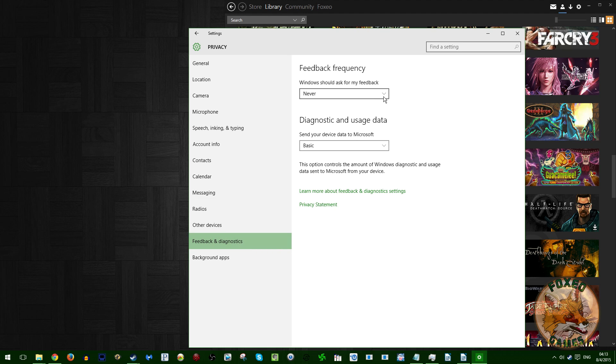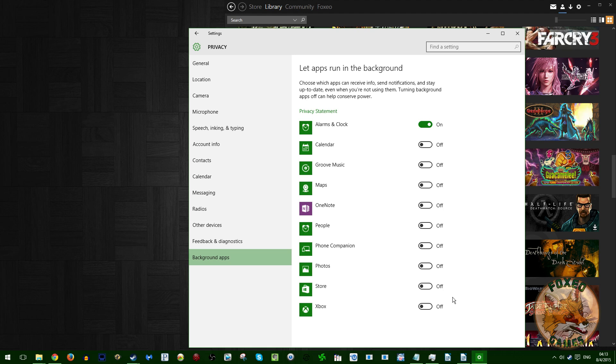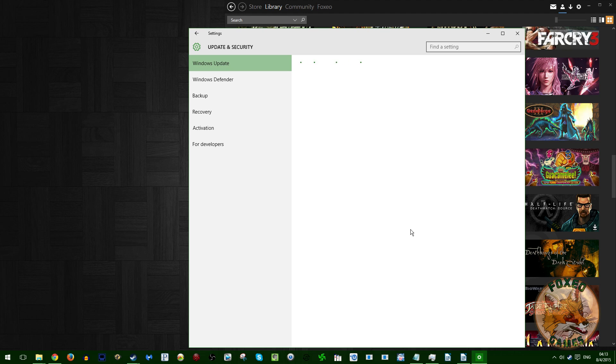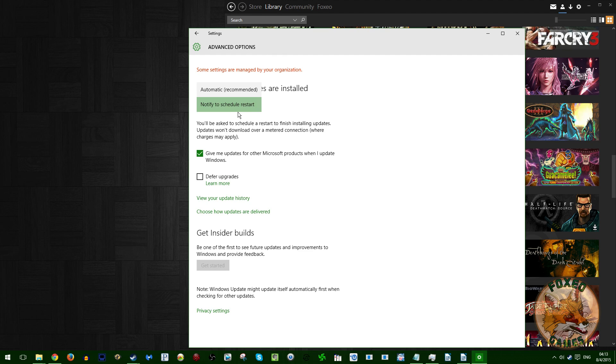As for general non-game application compatibility, I haven't found a single application that refused to run or experienced any problems. Everything I normally use works just fine, including Audacity, Sony Vegas, Chrome, Firefox, Evernote, LibreOffice, etc. MSI Afterburner and GeForce Experience worked fine, although Shadowplay turned itself off twice on me for no apparent reason — though this also happened a few times on Windows 8 as well.